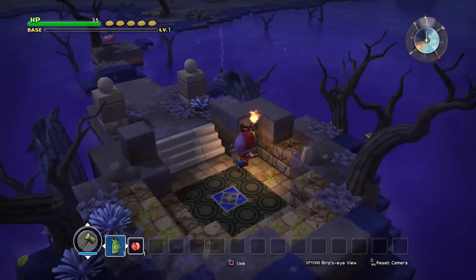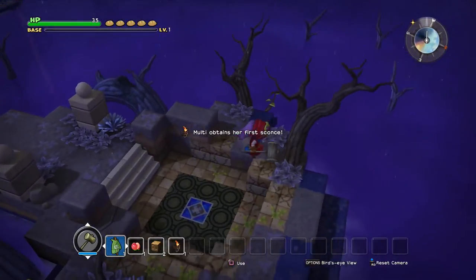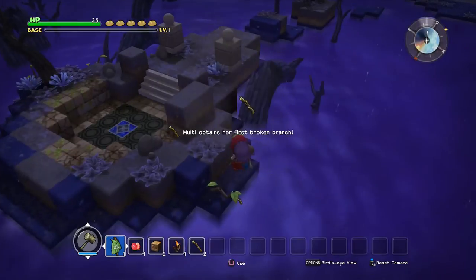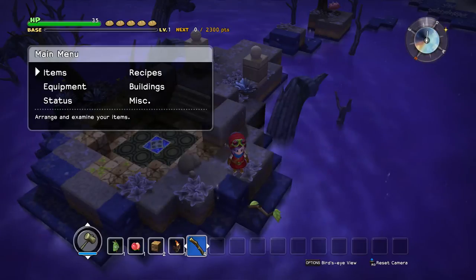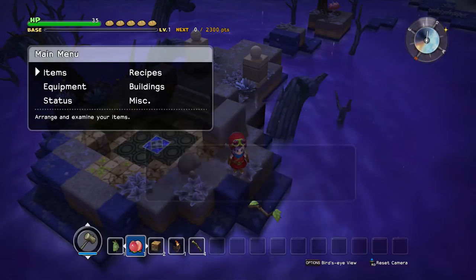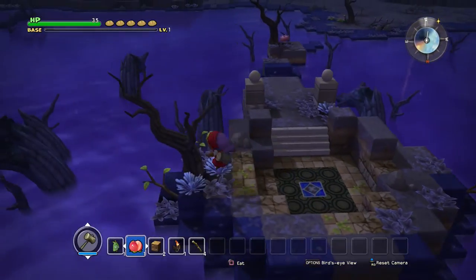I'm going to start by taking the scions and anything I can, literally anything, because we are going to start with nothing. We literally have nothing - we don't start with anything at all, which is really crazy. We start with one plumberry - that's literally all we start with. So I'm just going to grab anything I see.